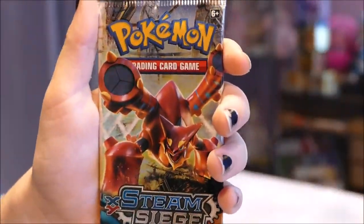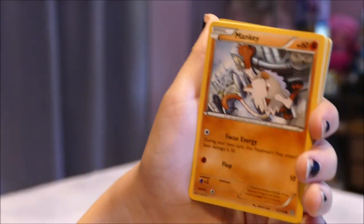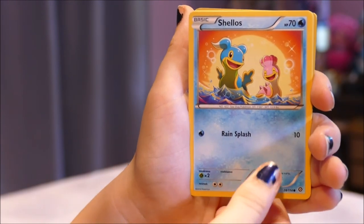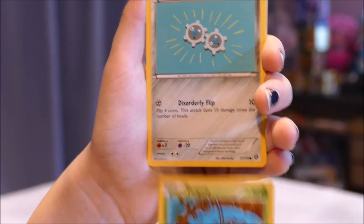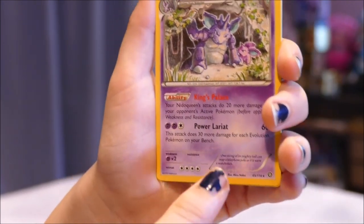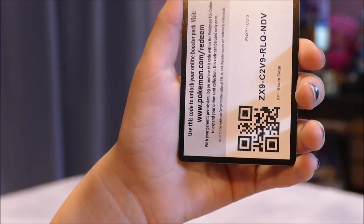Now we have a Steam Siege pack with Volcanion on the front. I'm just gonna open this one for her — she's still learning how to hold the cards to the camera since everything goes backwards on our screen. Cards pulled: Mankey, Shellos, Croagunk, Tangela, Klang, a Reverse Holo Seadra, Nidoking as our rare, Azumarill, Fletchinder, Skiploom, and a Code Card.